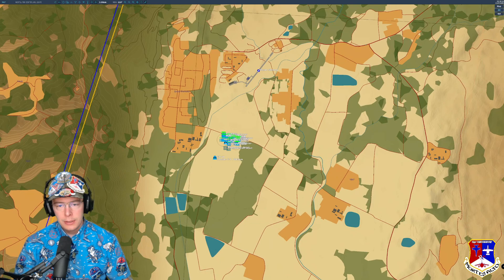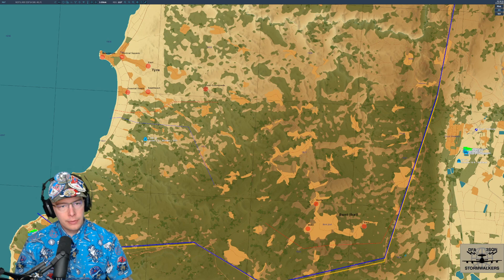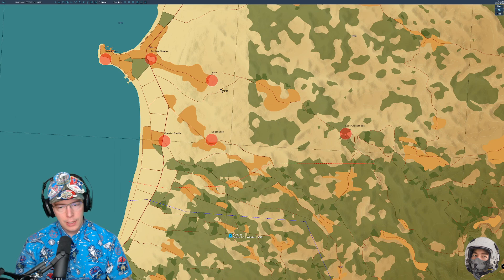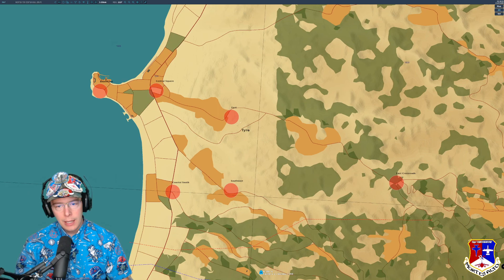So as we look, after a fresh server reset, we have the first two capture zone areas. This western one here — that the A-10 Windex is flying over — is the first alpha objective: Tyre. As we zoom in, we can see the FEBA lines here, and then the capture zones. The overall objective name is displayed in the middle of the objective area, and then we have each capture zone that we need to get troops inside.